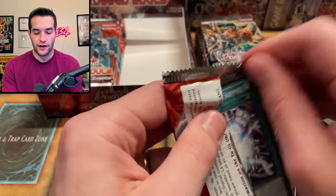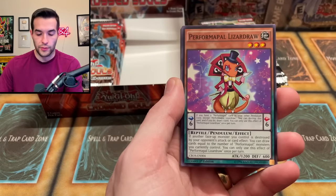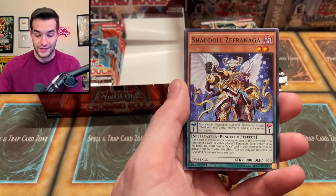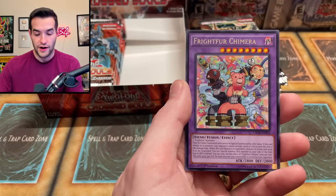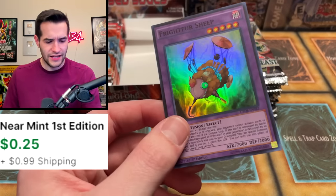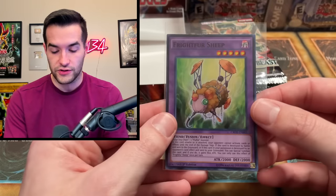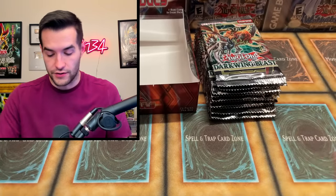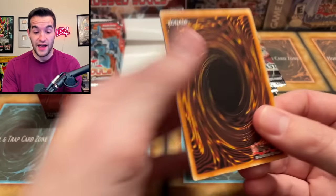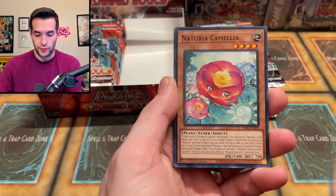Here's the last pack on the right side for Cross Souls, so we're almost halfway done. Naga, Fright Fur, Fright Fur Chimera — Fright Fur Sheep! That's five foils on one side. All right, Fright Fur Sheep — that's a good card. So the box is winning: five foils versus four. Darkwing Blast started off with three in the first few packs but has only pulled one since.